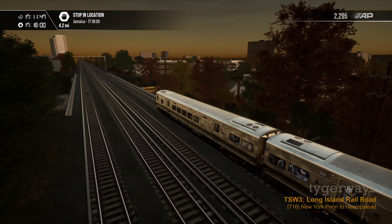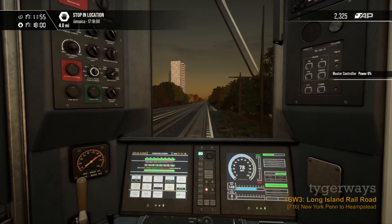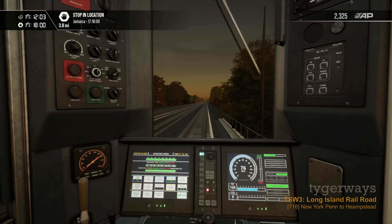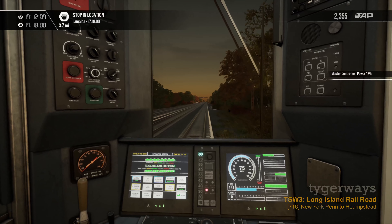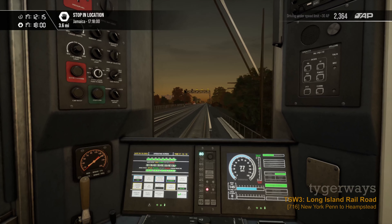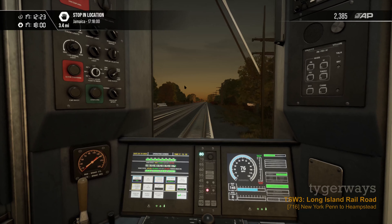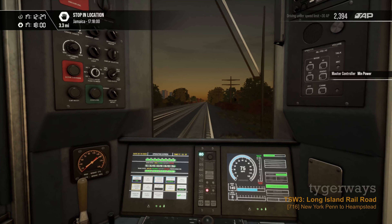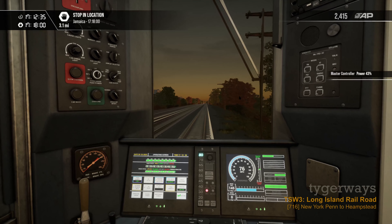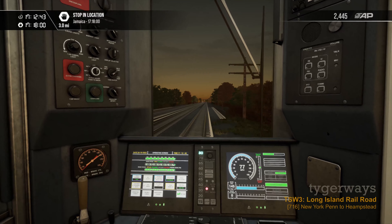The scenery is quite nice in my opinion. Obviously running through New York it is always a problem that you cannot get as many people and cars on the road as you would see in real life — it cannot be as busy in a simulation. But nevertheless I like the scenery. Next signal bridge — we have a proceed, the other lines have a red. If you want to learn those position light signals, I would suggest just translating every signal head into the color it represents — this makes it rather easy.